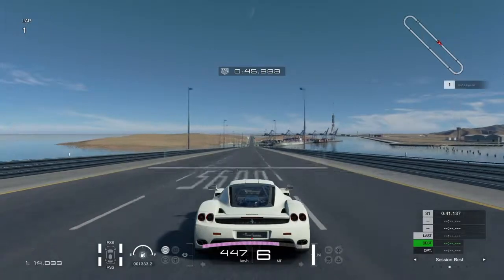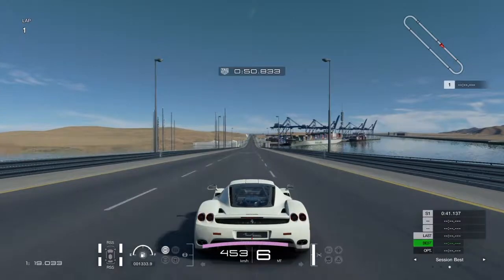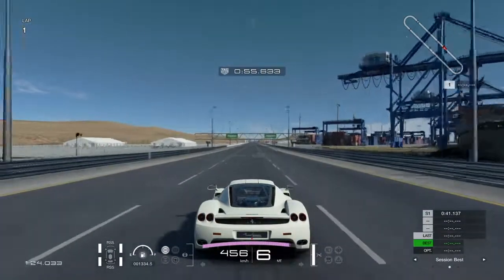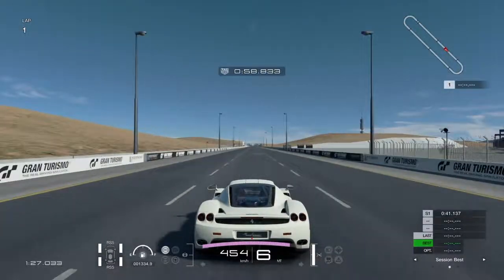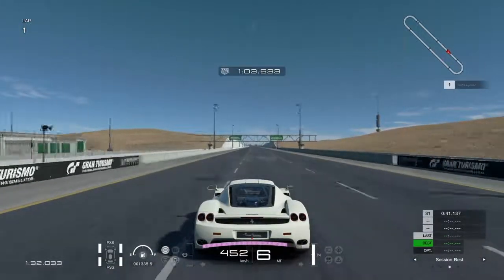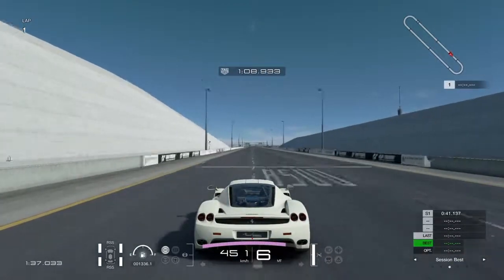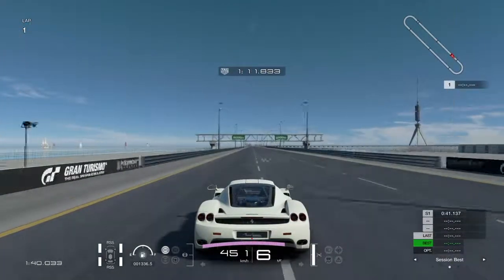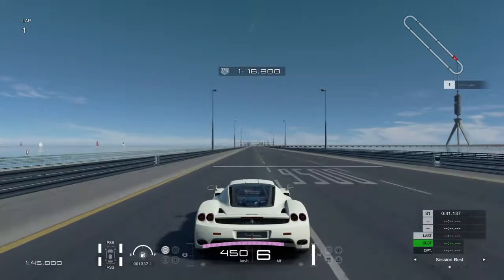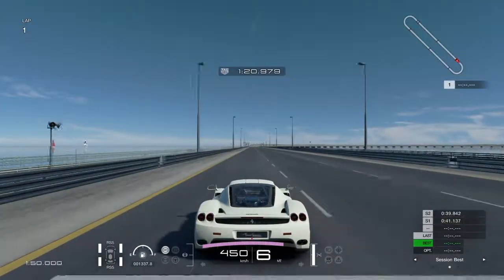Cresting up the hill we dipped down to 438, but now we're climbing back up to 450. Our peak speed at the bottom of the hill: 456 — nice, good number. 456 seems to be a common trend with some cars where they just have numbers like 3-4-5 or 4-5-6 in ascending or descending orders.